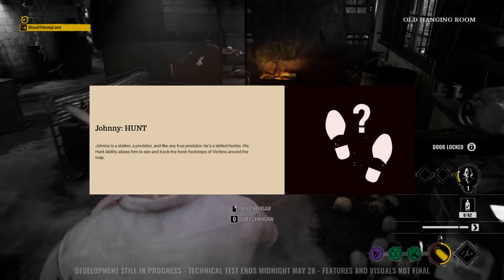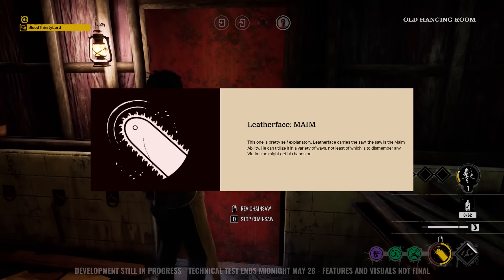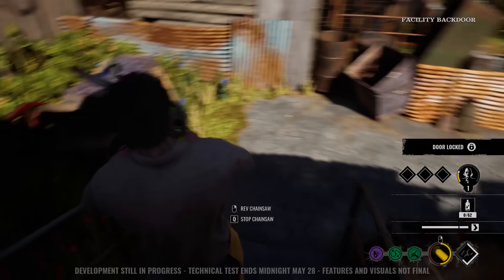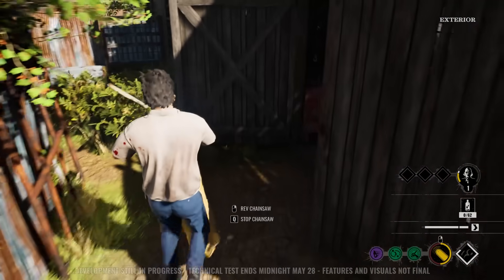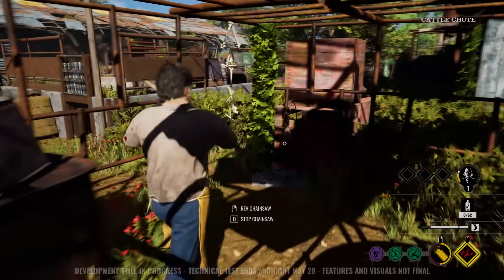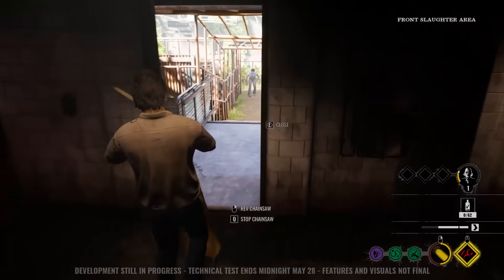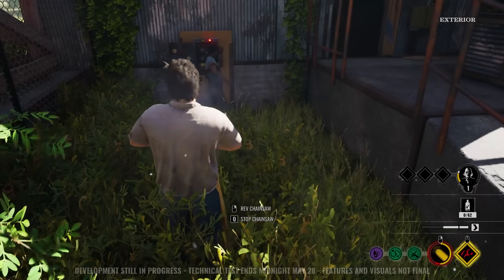Then we have Johnny, another new family member with the Hunt ability, able to stalk his enemies by tracking their footsteps and finding their locations. And then there's Leatherface, who uses his chainsaw to deal crazy damage — he's a unique playstyle and quite an entertaining one if you get really good at it. Generally, the Cook is slow and methodical; the Hitchhiker is slippery and can traverse the whole map including crawl spaces but deals low damage; Johnny has a similar slow mobility to the Cook while providing information to his team; and Leatherface is very destructive, able to destroy crawl spaces, barricades, and doors, making movement less accessible to victims.